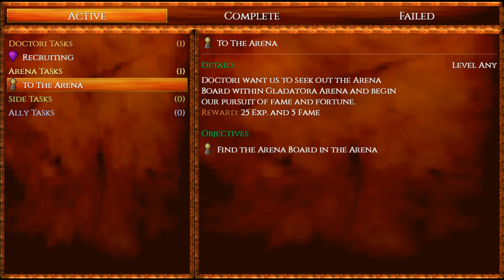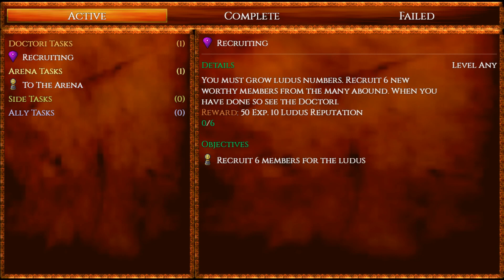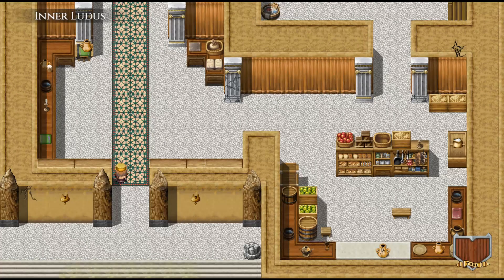This is a very sandbox open world game. There are two types of main story tasks: Doctory tasks and arena tasks, and you can play the game by doing either or both — it doesn't really matter. Side tasks and alley tasks are completely optional. You want to choose a path: do you want to go through the main story through the Doctory, or do you want to complete the arena story? Anyway, to the arena — we've got to go find the arena board and we'll get a little bonus of fame and XP.